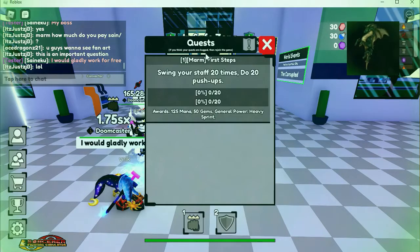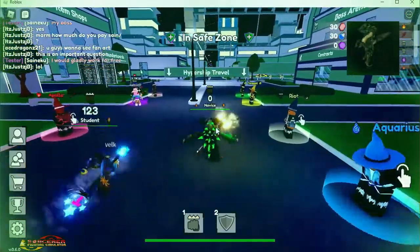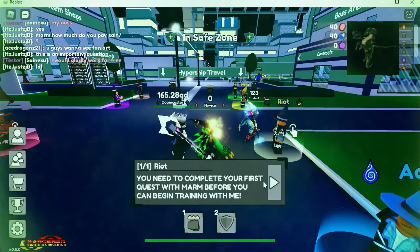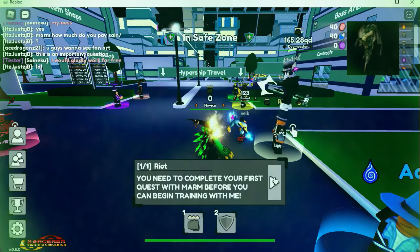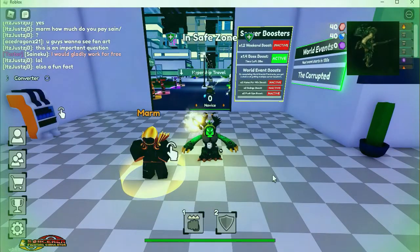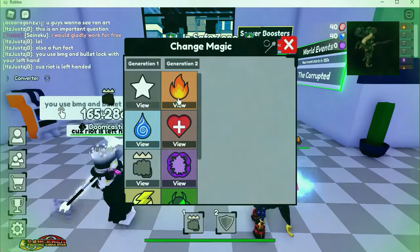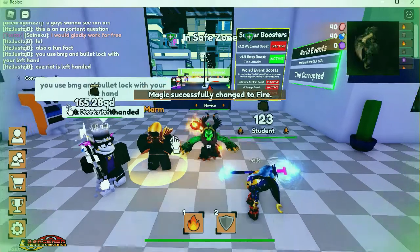Sane is a tester as well. I'm not going to go through every quest in this video — I'm just giving you a feel for things. For your starting magic, come out here and talk to that trainer. Mine is Riot; he yells at you all the time, it's kind of a meme in the Discord. He says you need to complete your first quest with Marm before you can begin training. After that, you can talk to the different trainers. And if you don't like your starting magic, just click the option up here and click View to change it.